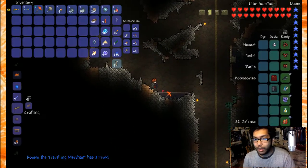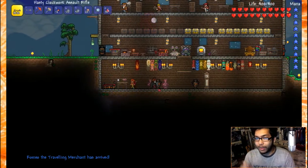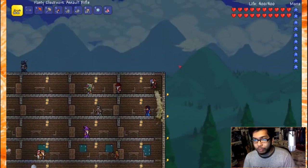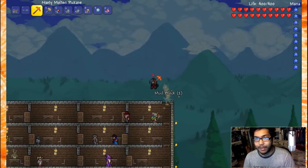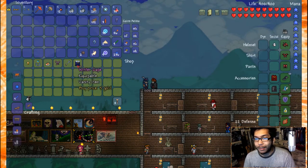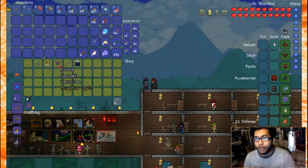The traveling merchant arrived! We're gonna talk to him and see what we can make with the platinum ore. I was hoping he has the item that makes it so you can place blocks faster. We got the winter cape — I don't have that, I'll buy it. It increases tile reach. The kimono sounds pretty cool too, I'll buy that.